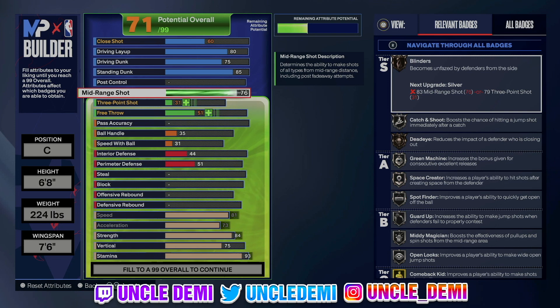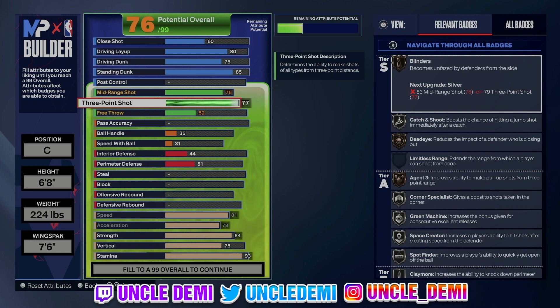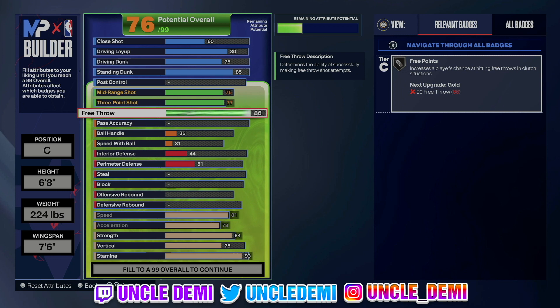For midrange shot, we're going 76. When you go from 72, you get mini musician and open looks on silver. The next batch is 76, where you get dead eye at 75, and green machine and space creator at silver with the 76 — very important to have that midrange jump shot on this build. Then we want to go 77 with the three ball, because going to 80 changes the name. We're going 87 on free throws, so we'll be able to shoot them really well.